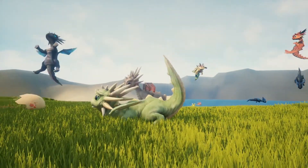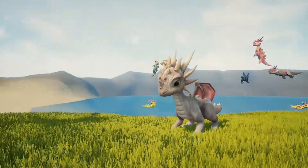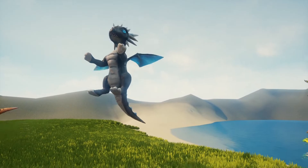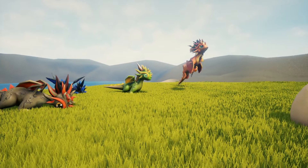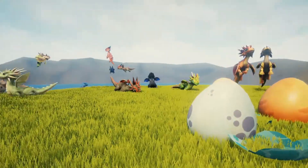They come with more than 150 high quality animations, both root motion and in place, and these include walks, trots, runs, jumps, dodges, swimming, underwater, idle, turn, attack (both melee and fire), death, emotions and actions, sleep, flying, and getting hit.